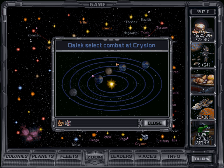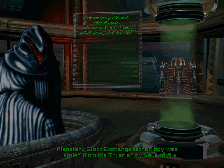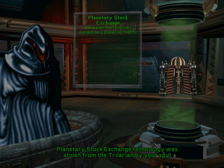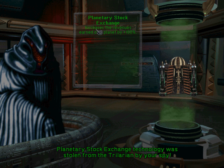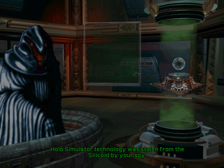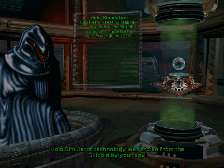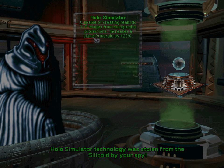Select combat at Kryslon — I'm going to cancel that. They have 2 battleships and a destroyer. Planetary Stock Exchange stolen from the Trilarion — while we only had 1 spy there. Increases revenues earned on a planet by 100%. And the Holo Simulator — stolen from the Silicoids! Increases planet's morale by 20%.